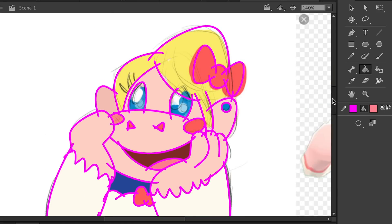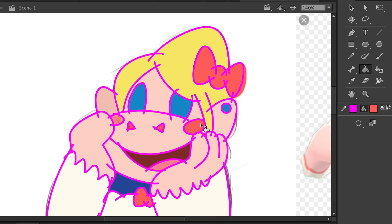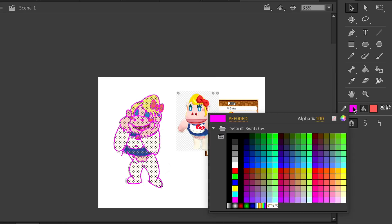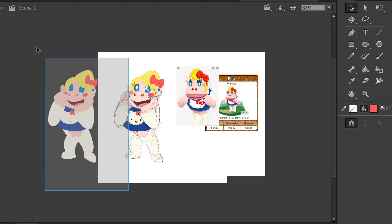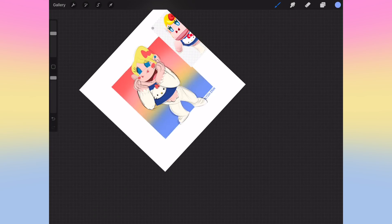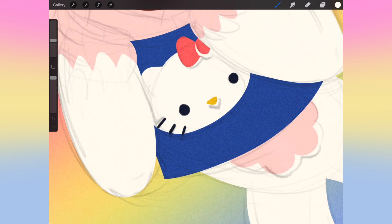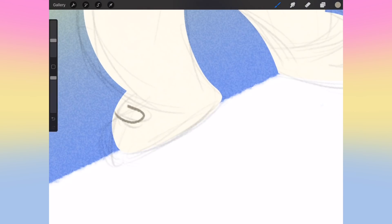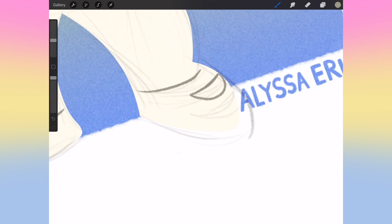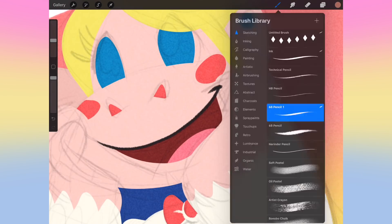I use Adobe Animate because it's a vector art program I can wrap my head around — I don't actually animate hardly ever, I just use it for the vector shapes. I recorded footage of all the characters doing that step, but the only one that came out right was Rilla. If anybody knows why QuickTime screen recording did me like that, please help me troubleshoot. So she's the only one I got that process part for, but you get the idea.